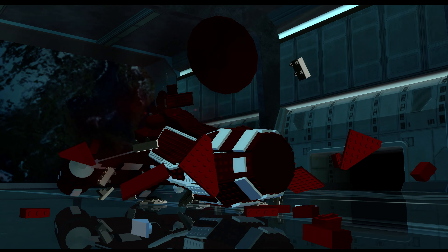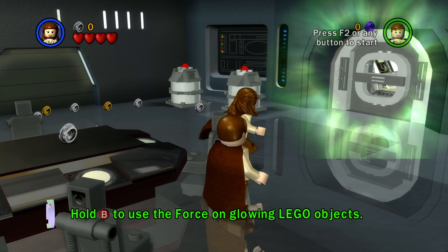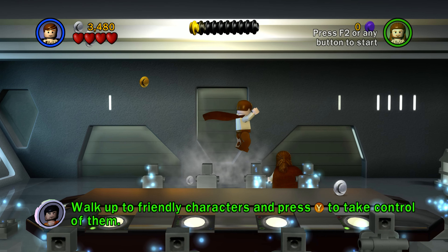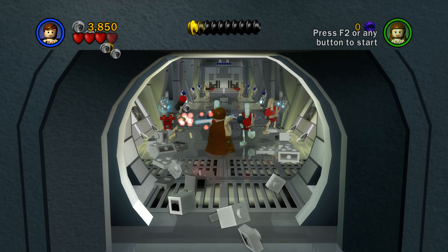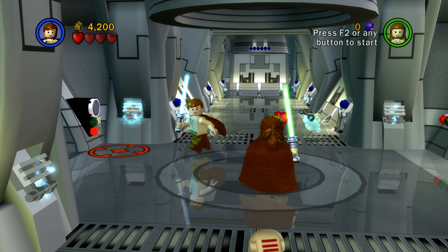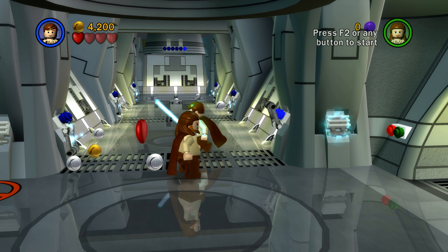Hi guys, welcome back. Right now we're going to be doing a full playthrough of LEGO Star Wars: The Complete Saga. We'll be going through the whole campaign. I'm not sure if we'll do one or two missions together, we'll see how it goes. We'll be playing on the 4K 60Hz screen with enhanced graphics on. I'll be using a controller — the mouse and keyboard for LEGO games is a little different. Let's start a new game.